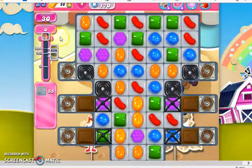30 moves is not a lot of time, especially on a board like this. We have licorice twirls, we have licorice locks, we have chocolate and chocolate spawners, but the hardest thing for us to deal with on this board is the jelly in these little notches. Not only are they rather isolated, so they are difficult for us to reach, but they will be constantly recovered by the chocolate spawners.